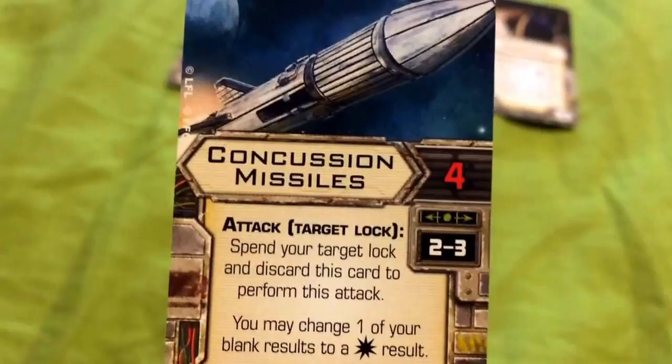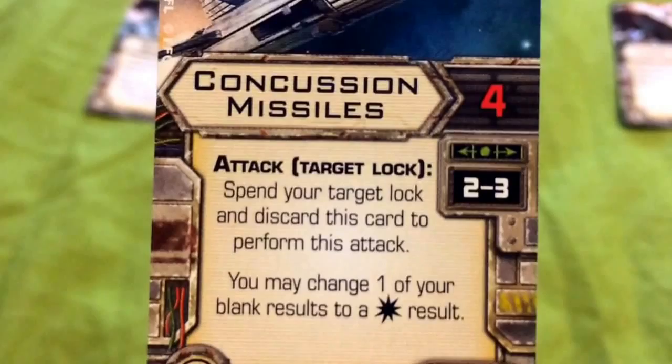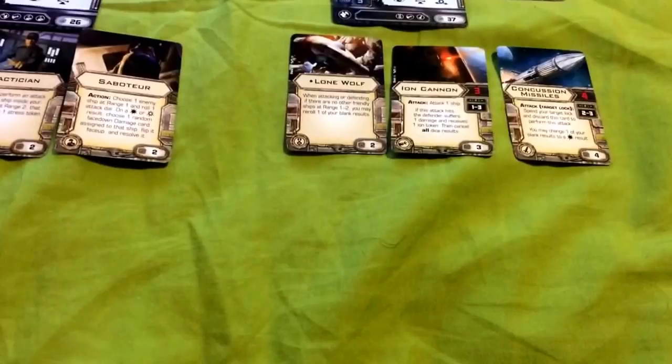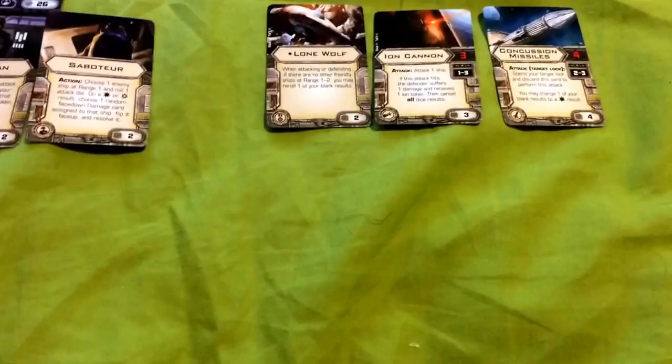For his missile, he's given Concussion Missiles, which are basically a lesser version of Proton Torpedoes. They have an attack value of 4 and must be used at range 2 to 3. They state: spend your target lock and discard this card to perform this attack; you may change one of your blank results to a hit result. Combining that ability with Lone Wolf allows you to effectively get two chances at hitting — the Concussion Missile turns one blank into a hit, and then Lone Wolf lets you re-roll the remaining blank for an extra chance to ensure all your dice hit.